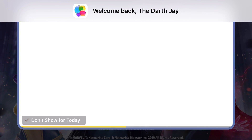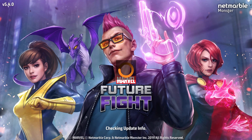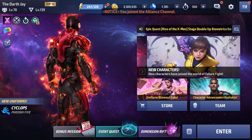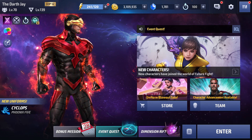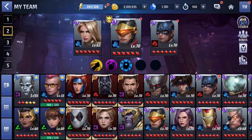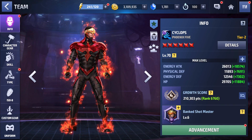What's happening everyone, Jayshockblast here. We are back with another Marvel Future Fight video — this should be a quick one today. We've had the X-Men update recently and I've been working on all my X-Men characters. It's appropriate that we launch with the Phoenix Force Cyclops. I'm in a position where I can take one of three characters to Tier 3: Captain America, Iron Man, and Cyclops. I'm just going to make the decision myself.